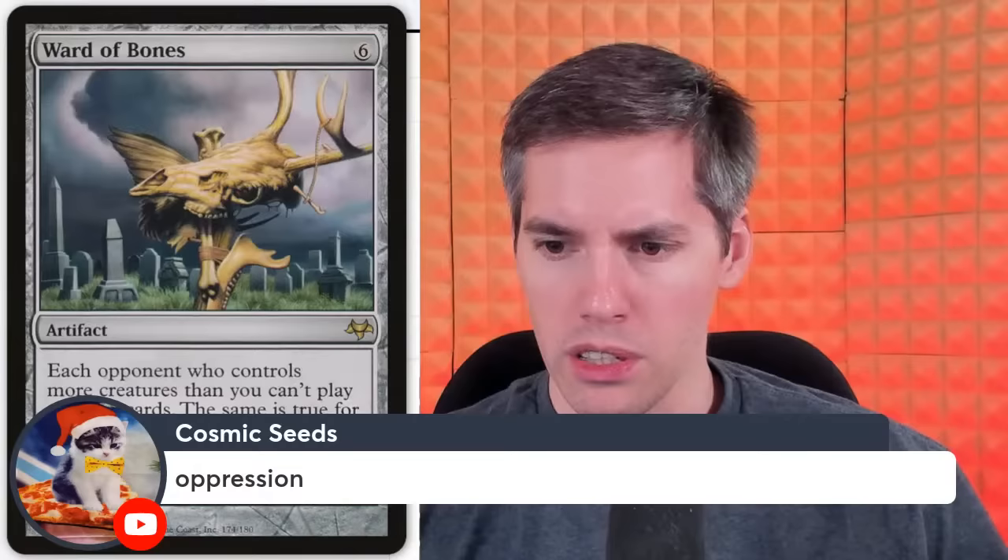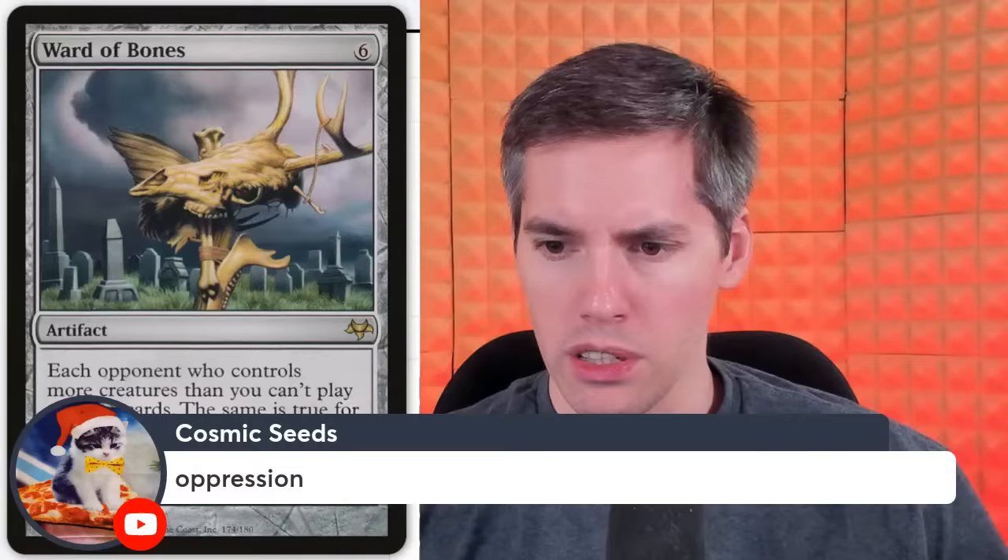Zevira's Defense of the Heart — green, 3-generic enchantment. During your upkeep, if one of your opponents controls three or more creatures, sacrifice Defense of the Heart, search your library for up to two creature cards, put those creatures into play, then shuffle your library. This actually reminds me of Oath of Druids. I've been playing a little bit of Vintage lately — I hate playing against this deck. If you have more creatures than the person with Oath of Druids, they reveal cards until they find a creature, and it's usually something busted like Griselbrand.